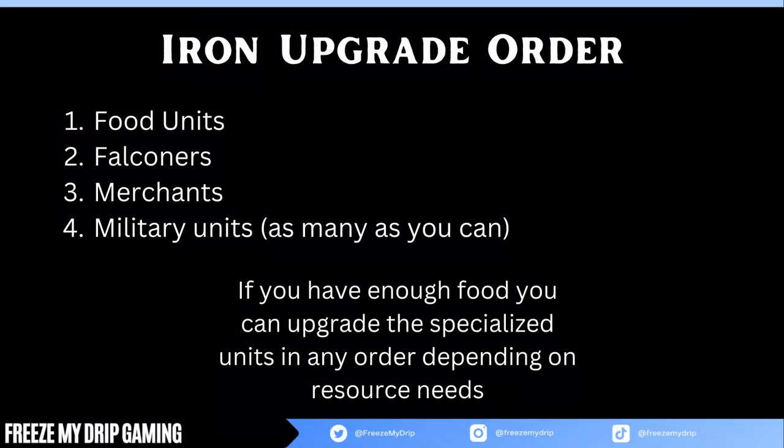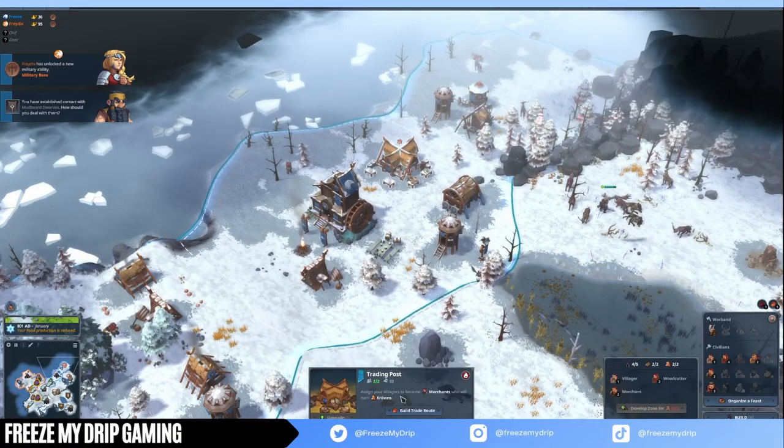You'll want to upgrade your food unit, then your falconeers, then your merchants, and your military units — all 3 if you can, but 1 or 2 is fine. You'll have a ton of stone and iron left over in 802, so don't worry about all the iron you'll need for your forge; the falconeers will gather all of it. If you have too much excess resources, build a second trading post to generate gold quicker.